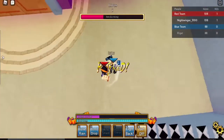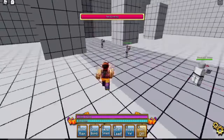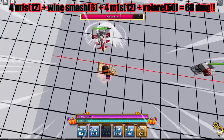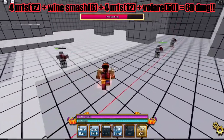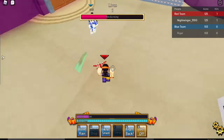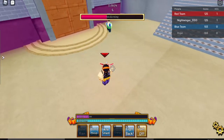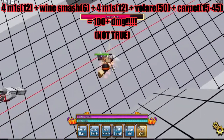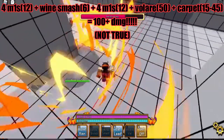That's about it for his base. Moving on to his Awakening — awakening is going to follow a similar premise: M1s into wine smash. But instead of doing more M1s after that, you follow up with Volar, which does 50 damage on its own. So that's 12 damage plus 6 damage, which is 18, plus your 50 — that is 68 damage. That is ridiculous. If your opponent doesn't have a counter, you can also follow up with Carpet Bomb. It's not completely true, but they can't do anything about it if they don't have a counter.